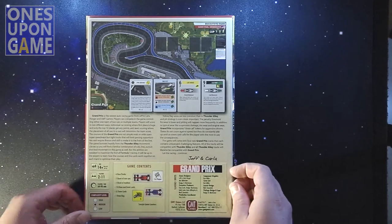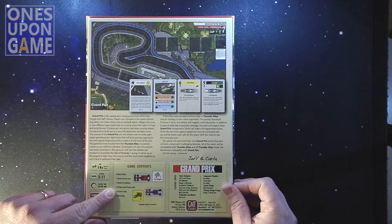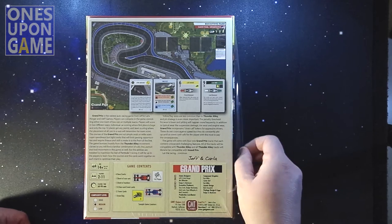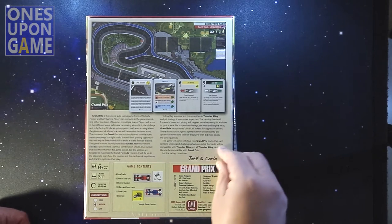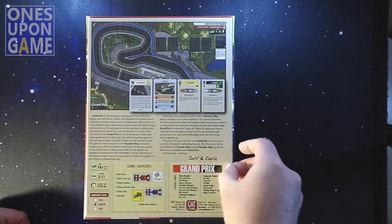It says four racetracks, shooter race cars, shooter markers, 110 race and event cards, 12 team cards, and a draw bag. So there are 12 team cards versus the six teams you get in Thunder Alley. I should know, since I made the race cars for them.